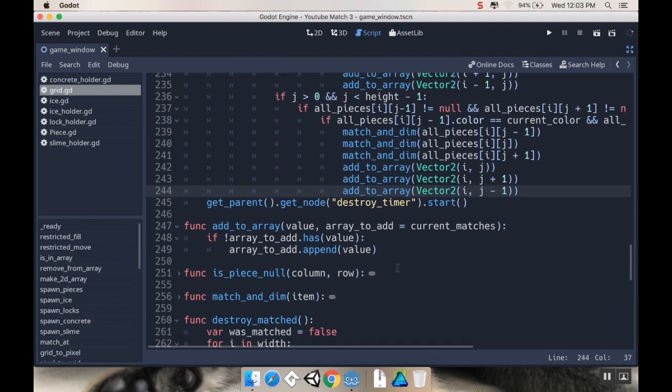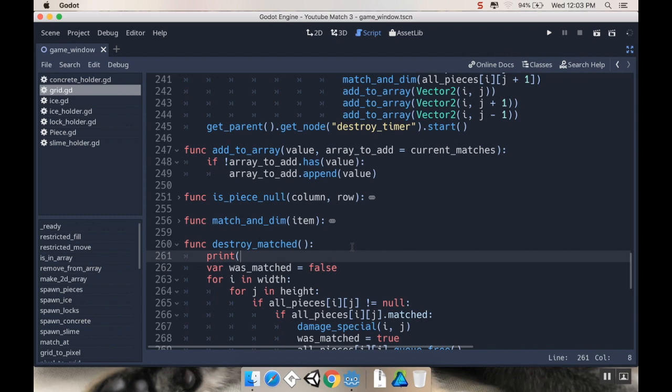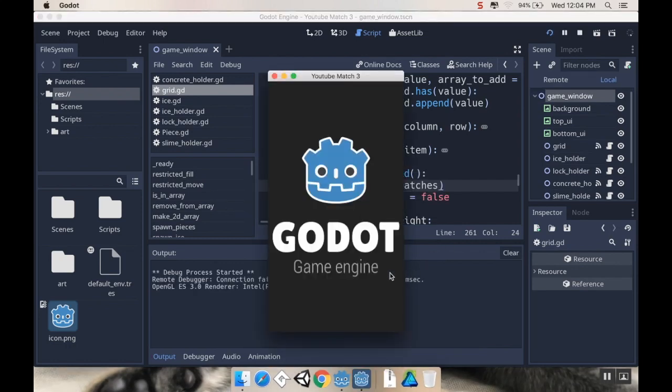I'm going to save this, and then in destroyMatched I'm going to add a print of currentMatches just so I can see it working. Let me go out of distraction-free mode here so I can see the output, and let's hit Play and see if we're getting a list of our current matches. Alright, cool. Now let's actually do something with our list of current matches.